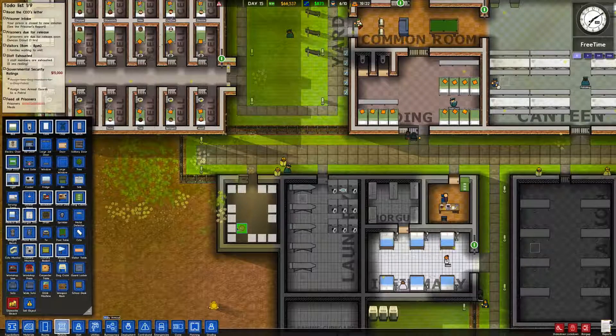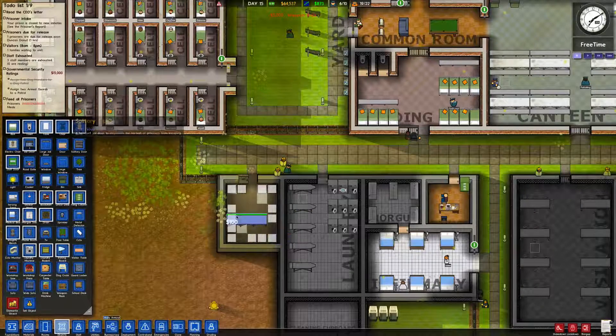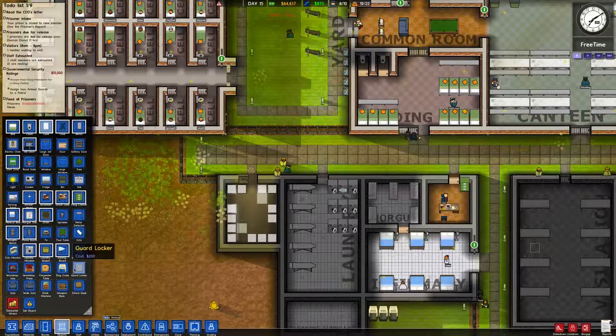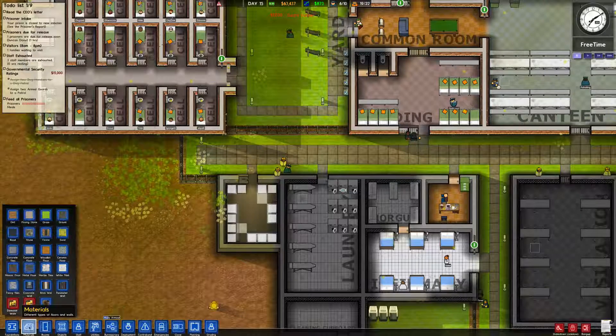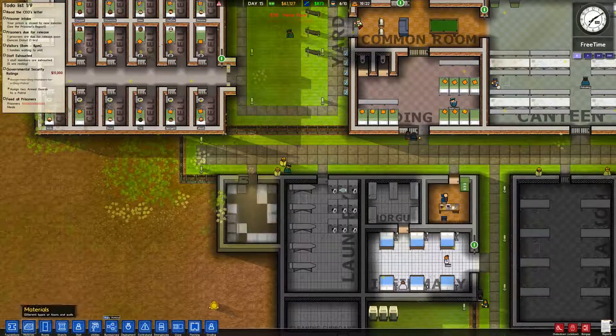Lights - I think two just like that. Weapons rack - we'll take two of them. And then a table. Rotate - right there. And then we'll take some guard lockers. Guard locker - one, two, three, four, five. And then I think for the floor - metal. Metal makes it seem pretty hardcore, so I think we'll go ahead and do that.